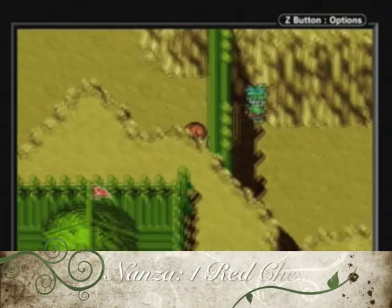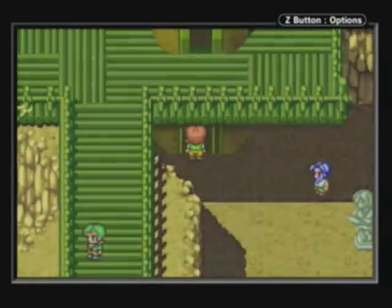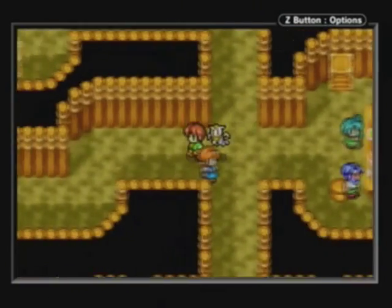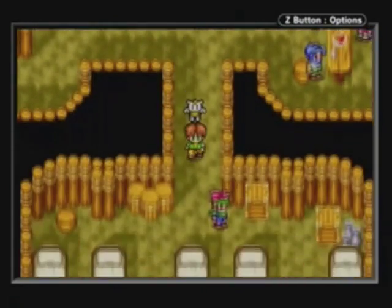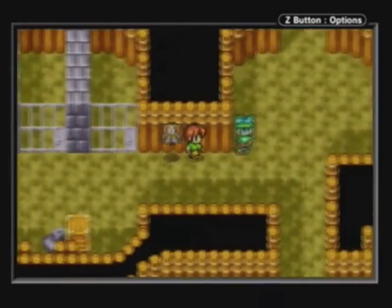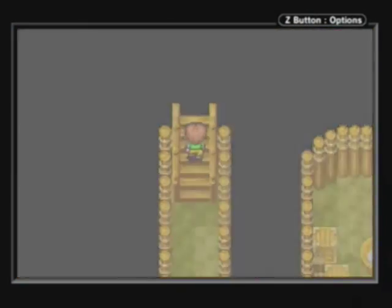Nanza! There is only one red chest that we can find here, however there's a lot in the outlying areas — I'll get to that a little bit later. Go downstairs through the underground portion of Nanza, then all the way south, and next to one of these beds you'll find a Rainbow Sea, which boosts your mental by ten — so it's the opposite of the Dark Sea. Both of which you could buy in Vane if you really wanted to.